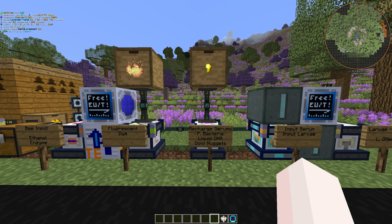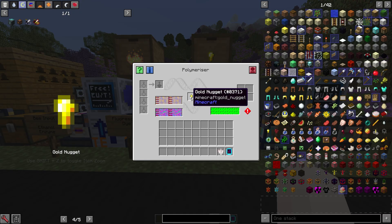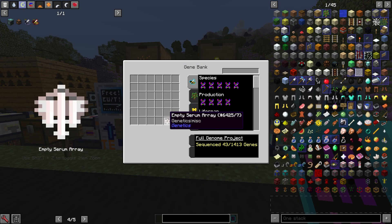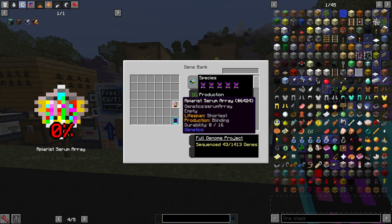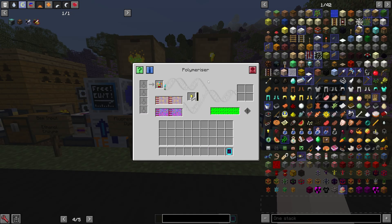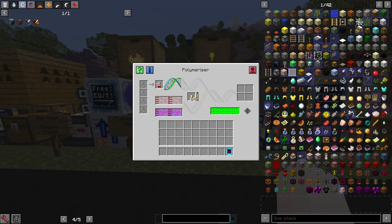The polymerizer gives charges to the serums once you can make them, and takes in liquid DNA, polymerizing bacteria, and gold nuggets — although gold nuggets are completely optional, but highly recommended as they speed up the process a lot. To use it, you open up the gene database and pick whatever genes you want inside of the serum array. Say you wanted shortest lifespan and blinding production speed — you take the serum array, put it inside the polymerizer, and it'll slowly start charging it. You can see it says 0 out of 16, so you need to put it in the polymerizer before it can actually work. The more traits you want, the longer it'll take to charge, but this should realistically always be at 16 charges when you're not using the setup.